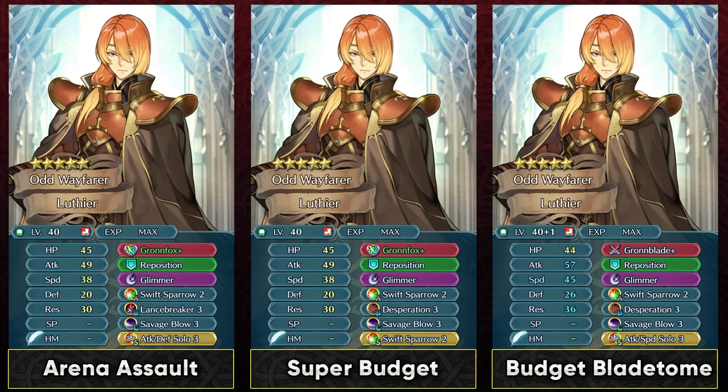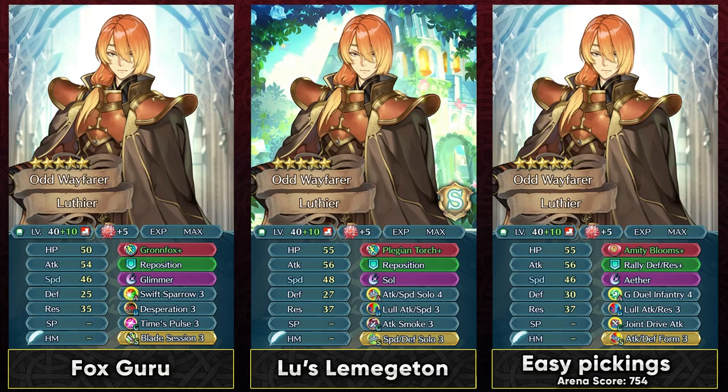If you want to go with a budget build then you can simply slap Desperation and have Savage Blow, and could run Swift Sparrow or even Blade Session or attack speed solo. His default special Glimmer does work out fine on a budget, and if you want to increase his damage output then you could definitely give him a Blade Tome from Nino and just buff him up a lot — that can provide him with better damage output. But again just watch out for lull skills and panic skills.